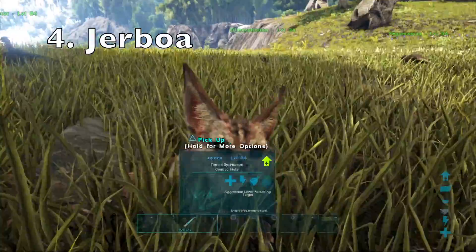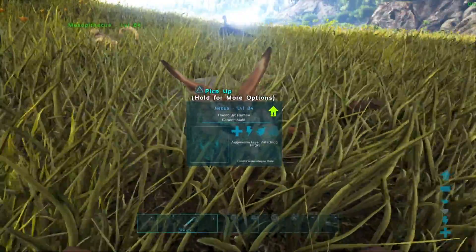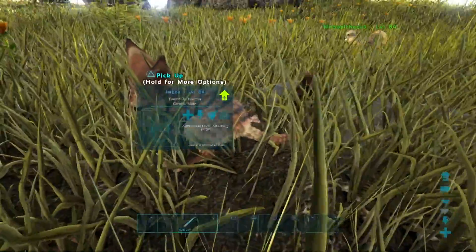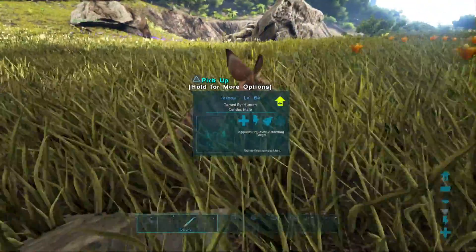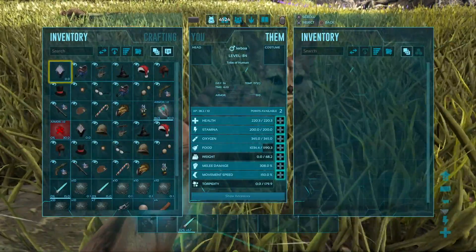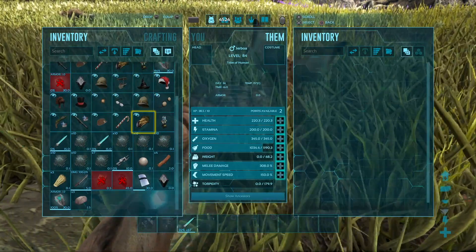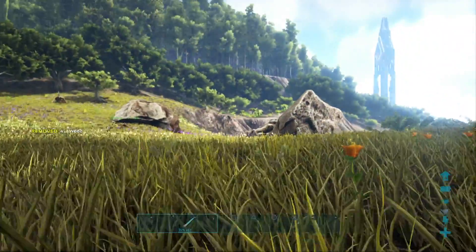Number four is the Jaboa. This cute little guy is pretty much on this list for his cuteness — he doesn't really serve too much purpose outside of the Scorched Earth map, where he warns you when storms are coming. He's really cute and you can use him as a portable backpack. This list is based on my opinions, so keep that in mind.